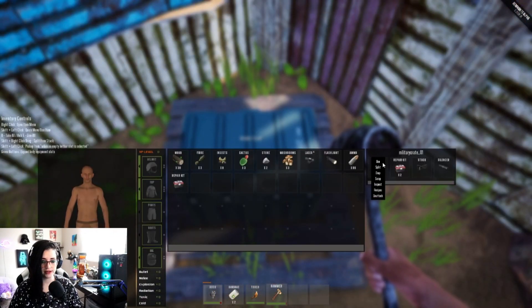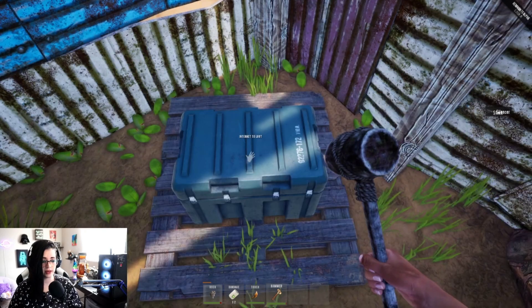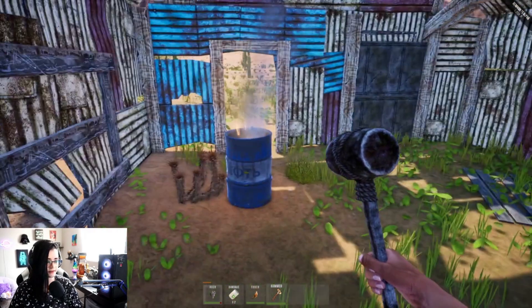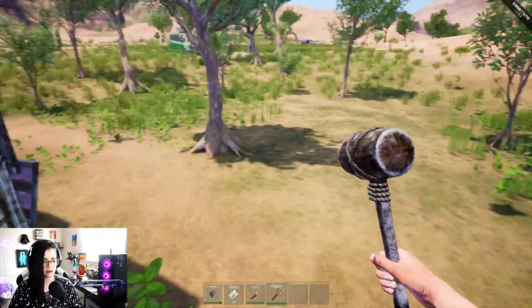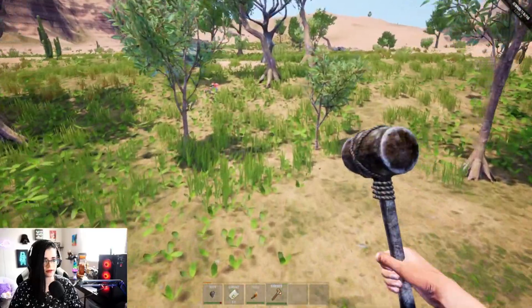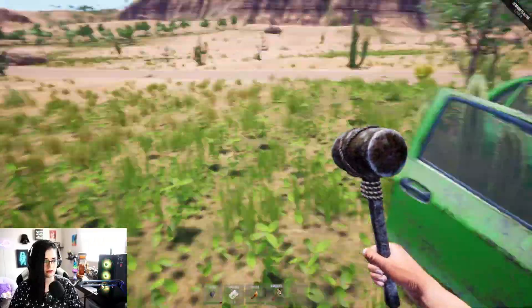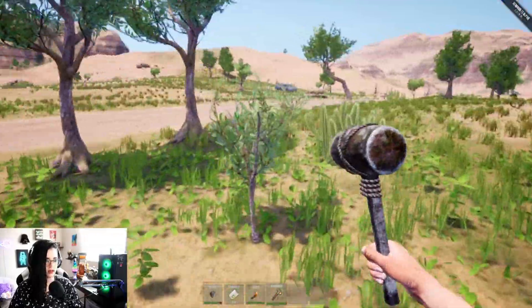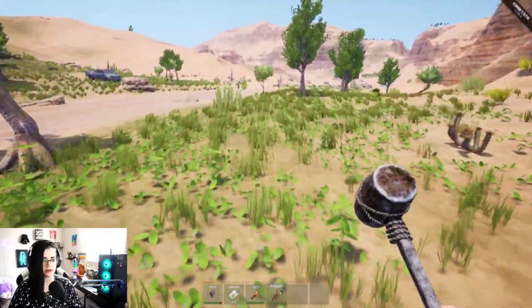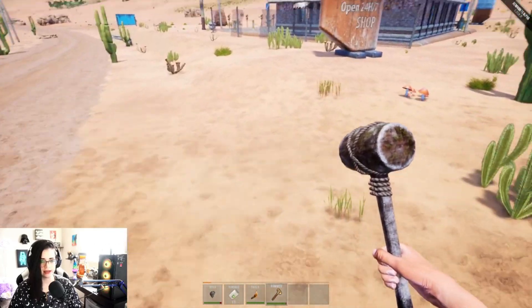More shells. We can split items. We have so many parts for a gun — that's great. Nothing over here. We have another town up here — open 24/7, that's good.